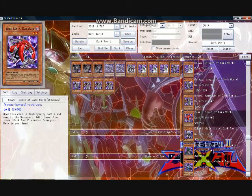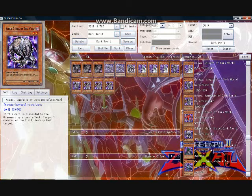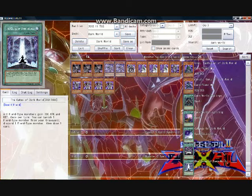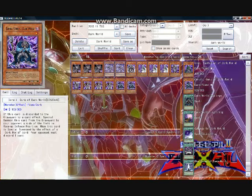Scar cannot search Grapha and has to be destroyed as a result of battle — next card, please. Both Khaki and Gren are rather worthless now; they were almost begrudgingly run in past Dark World decks before Grapha came into existence. Now they're completely irrelevant. Unlike a lot of Dark World players, I actually like running Ceruli, for it provides an easy means to trigger the secondary Dark World effects, and is seldom a liability in the hand because of Grapha.